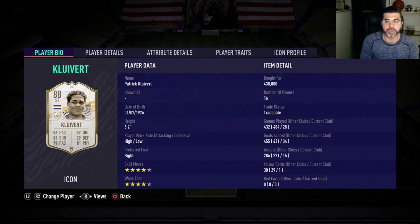Welcome back to another player review. Today we'll be reviewing Clivert's — 6'2", high-low, 4-star 4-star. This is his 88 version. Played 28 games with him, all in the weekend league, pretty much the whole weekend league. That's all we played with him.